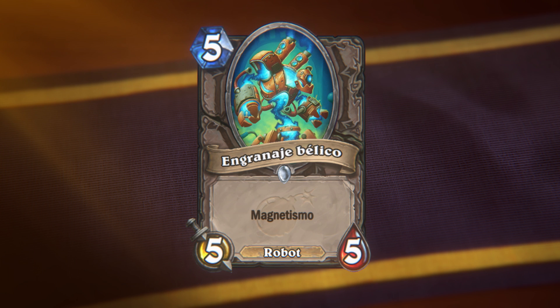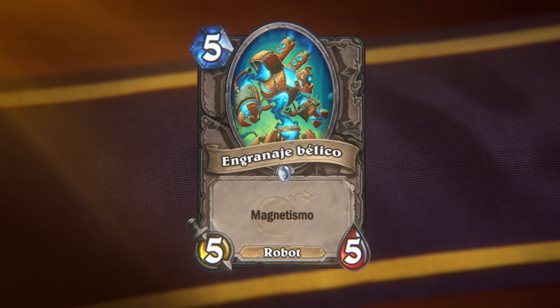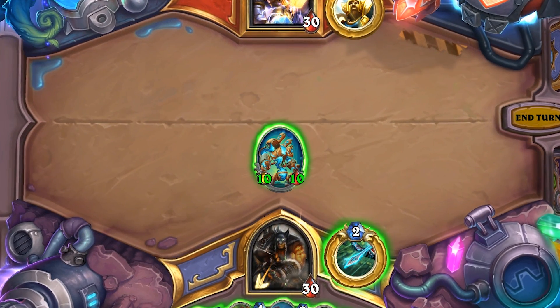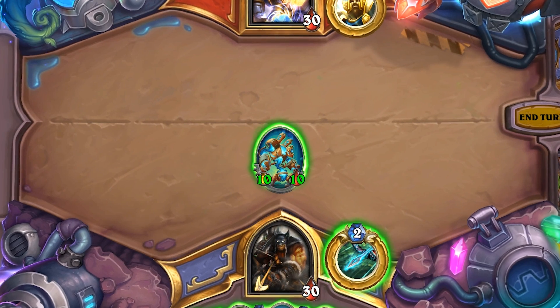This is War Gear. War Gear is a 5 mana 5/5 mech with Magnetic. This card has a solid stat line for its cost and comes with inherent mech synergies. But its Magnetic ability is what makes it exciting. If you have a mech on board that is ready to attack, you can attach this onto it and give it plus 5/plus 5.